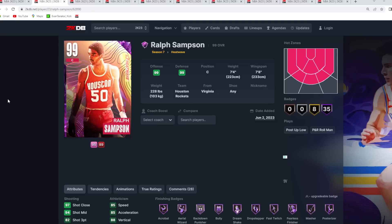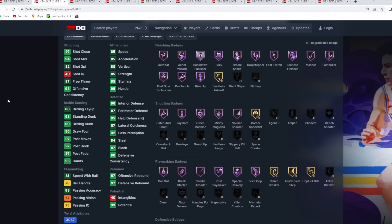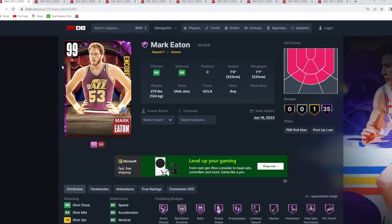The same goes for Ralph Sampson — I feel like I couldn't leave either of these center cards off the list because of how good they are for their price tag. They're elite level centers that can compete with the Manute Bols, the Yao Mings, the Rick Smiths — those really expensive tall centers. I think Mark Eaton is slightly better than Ralph Sampson, just because his player model is on par or maybe a little bit better, and he rebounds the ball a little better in my opinion.